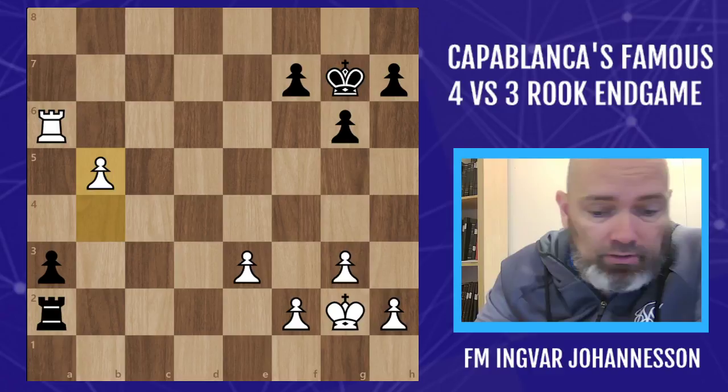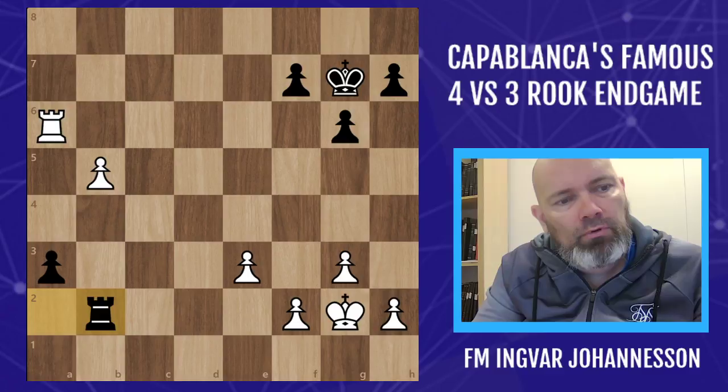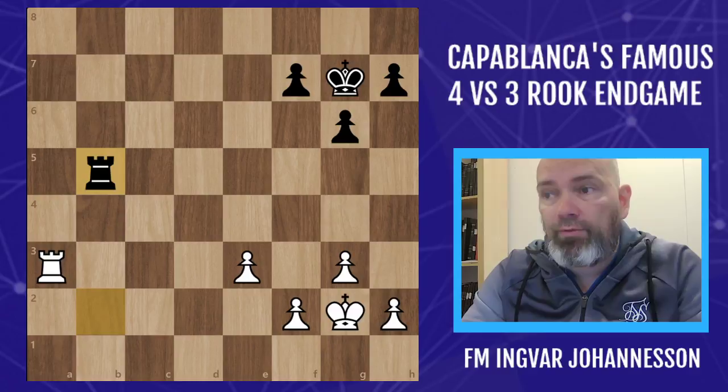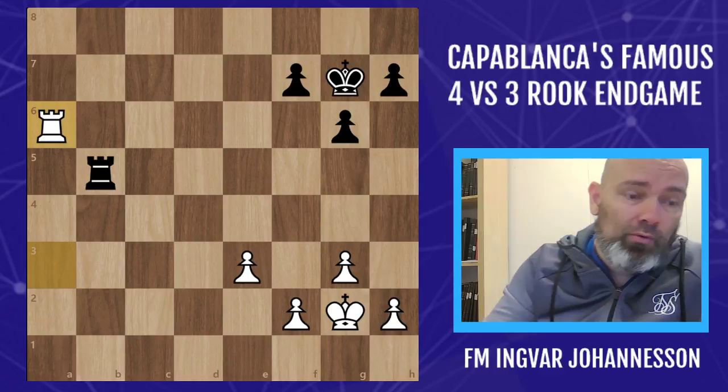The most famous of these games is Capablanca against Yeats, Capablanca with white pieces. With white threatening to start winning the pawn, we're going to have a trade. So we begin with the trades, and now we have this situation: four against three. This is what we want to talk about, and first I want to show the move that Capablanca played.